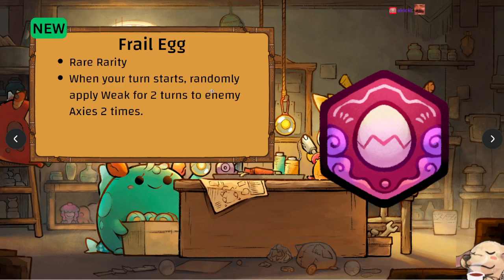Frail Egg is a Rare rune — when your turn starts, randomly apply Weak to two enemy axes for two turns. This is support for Weak-based charms, but it's random so there's no guarantee it applies to the front axie. It might not have much use after the Rare era, but it's a nice addition.